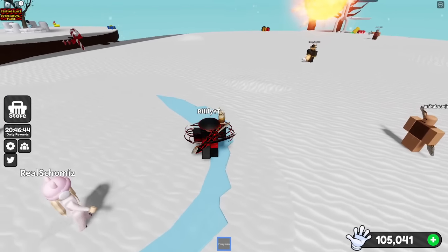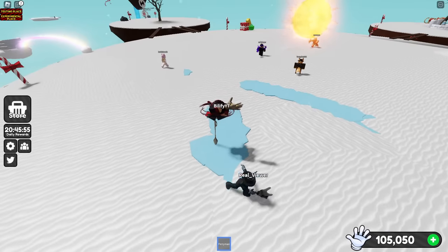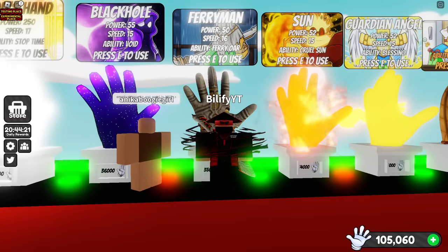Ferryman can be good here. If you are on ice, you can just use your ability to slide past and get out of it. If there is ice underneath you while on top of Ferryman, you can still get iced, so you need to watch out for that. With Ferryman, definitely just use the dash — that's going to be the most effective part.